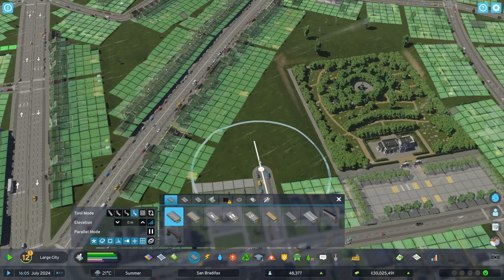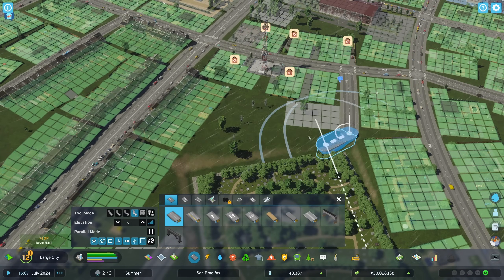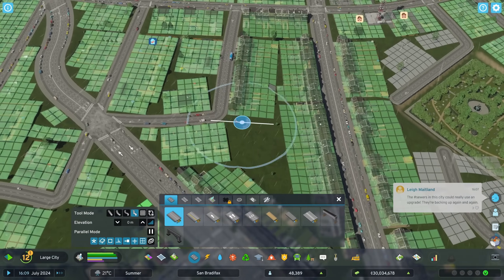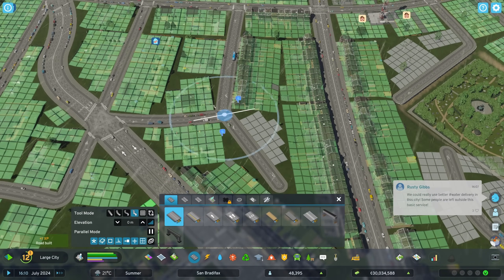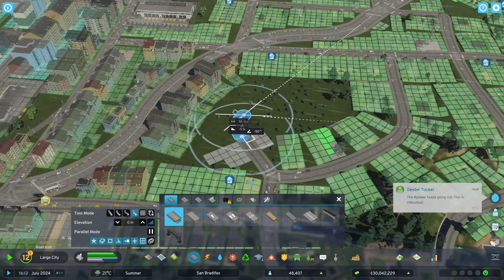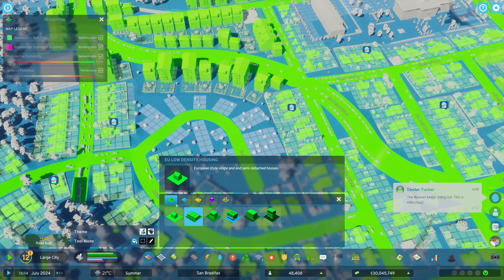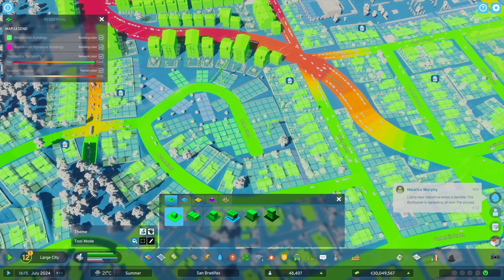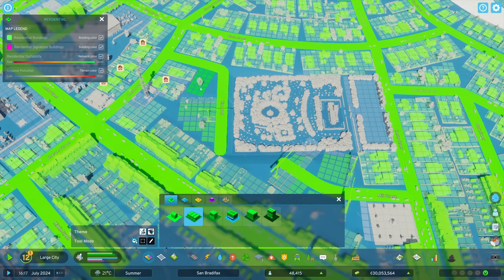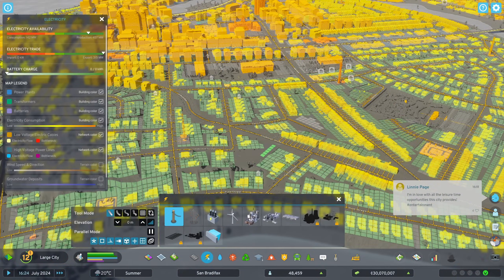Now what bulldozing this new road through here has meant is that we've got quite a few green spaces in the city. So today we're going to look at filling those in to make it look a little bit more like it's in the city. A couple of houses can go in there — just to take up the space. A bit of terraced housing — just fills the gaps in, doesn't it?